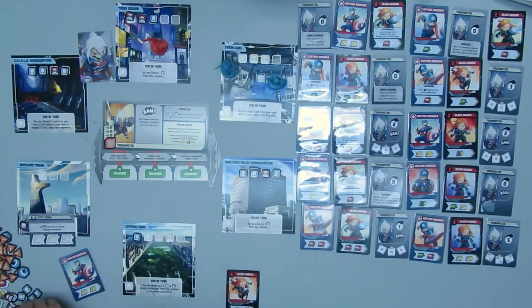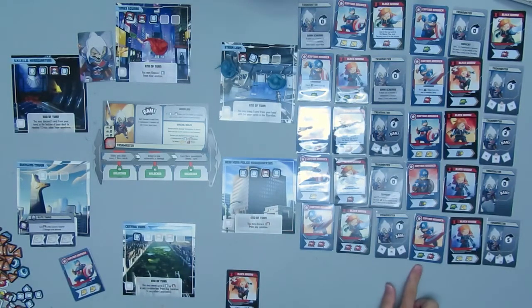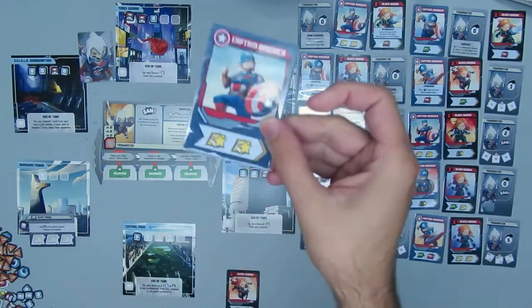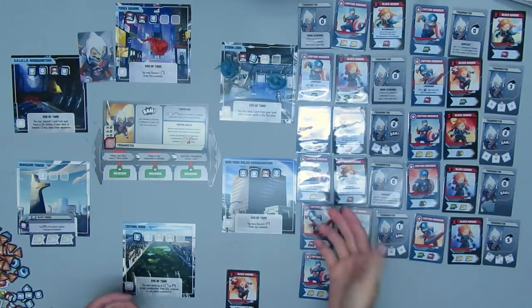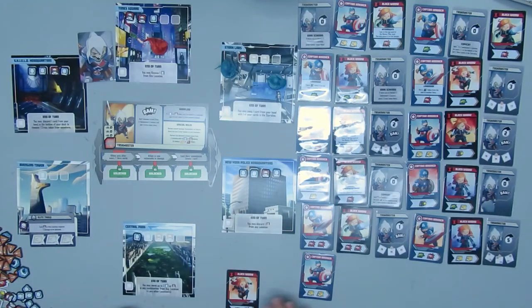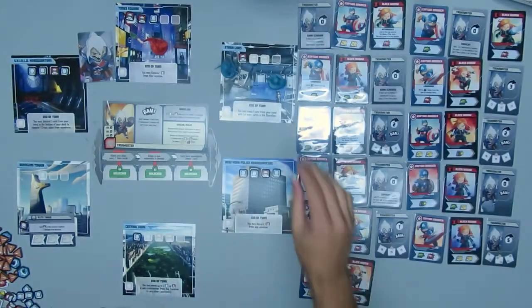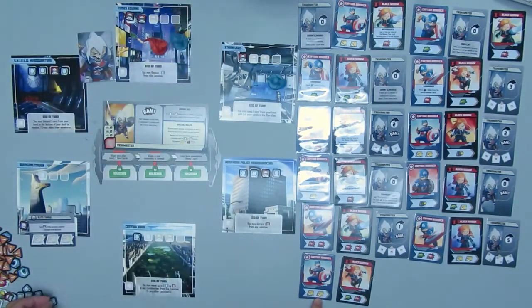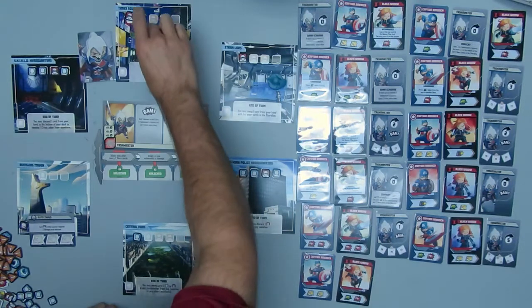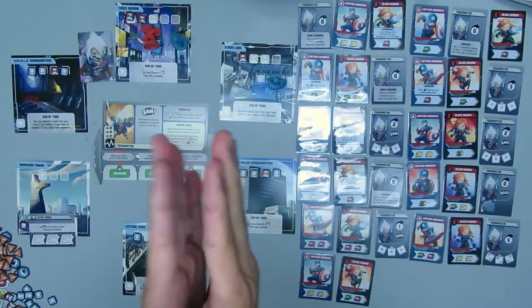As you can see, the location effects have really played a major part in this game. Use Captain America's last card — two heroic actions. Captain America would be KO'd after this turn, but each hero is allowed to play their final card before being KO'd. I choose to use Black Widow's move and attack — she moves in and saves one of those civilians before knocking out Taskmaster and winning the game. Of course I would have won a couple turns ago, but that's it — thanks for watching!